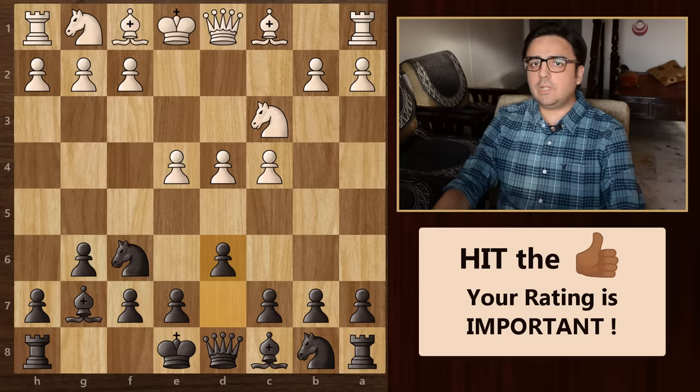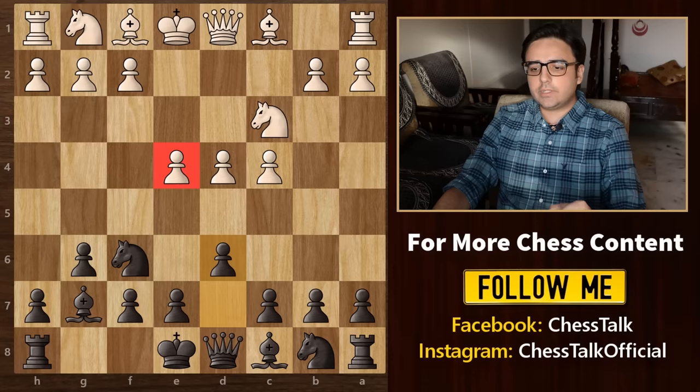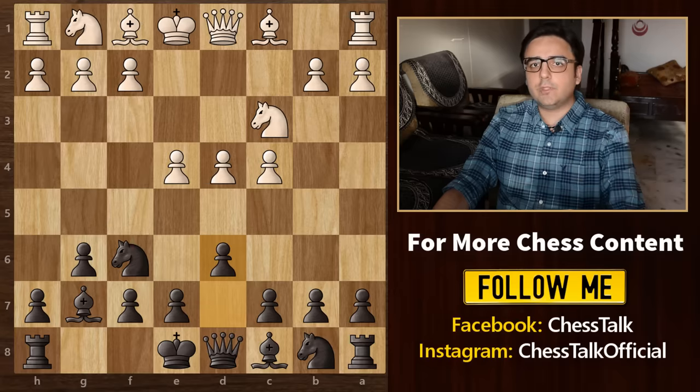But nowadays, this opening is played quite commonly at various levels. Even though white has space in the centre, black has the lead in development. As black, your strategy would be to castle on the king's side and then go for pawn advances like e5 or c5. Slowly and gradually, you will look to break the centre and launch a coordinated attack either on the queen's side or king's side depending on how white plays. If you are someone who likes to consolidate and slowly build up an attack, then this is the opening for you.